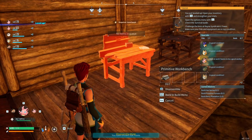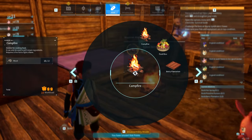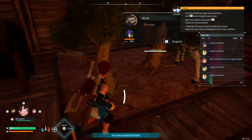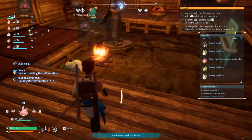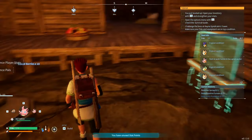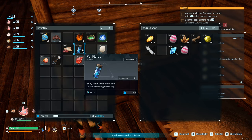I'm going to remove the old setup and put the berry plantation down right next to the other one. The hot spring requires 10 power fluids and 30 wood. Wood is not a problem, same with stone, but we need power fluids. In order to get power fluids we need to go out and capture water-related pals — that's our next mission.